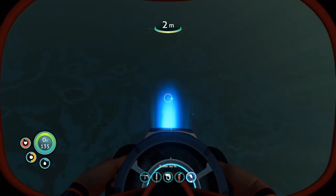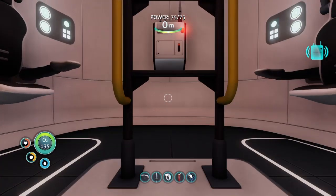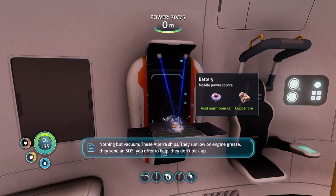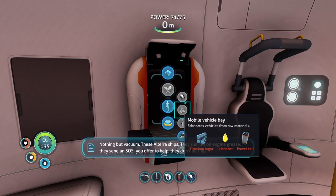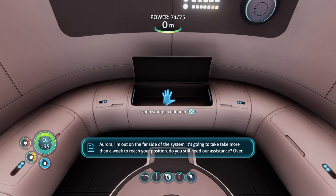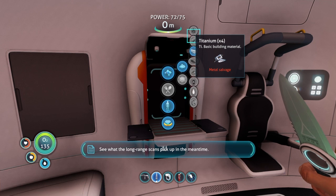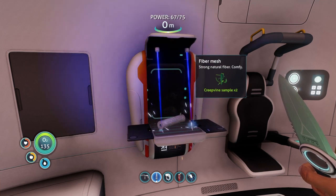Let's head back to our life pod, and then we'll get to work. Found a new message. This is Avery Quinn, trading ship Sunbeam. Aurora, do you read? Over. Nothing but vacuum — these Altera ships, they run low on engine grease, they send an SOS, you offer help and they don't pick up. Aurora, I'm out on the far side of the system. It's going to take more than a week to reach your position. If you still need assistance, over. I'll try them again tomorrow.